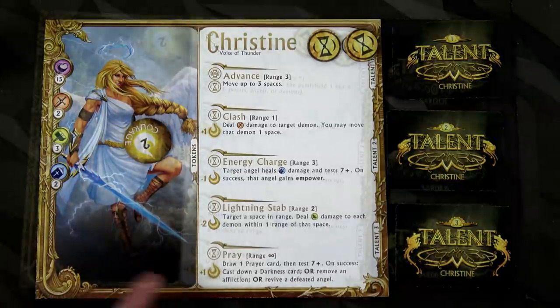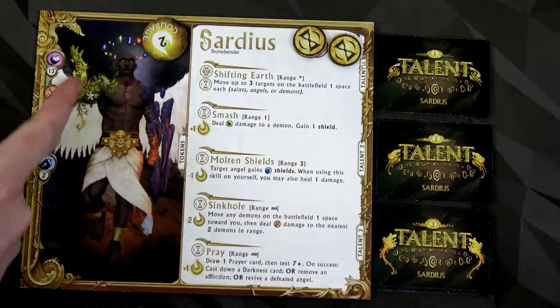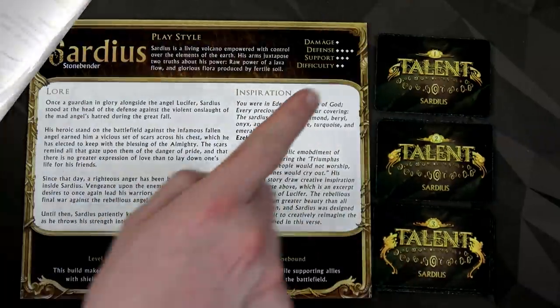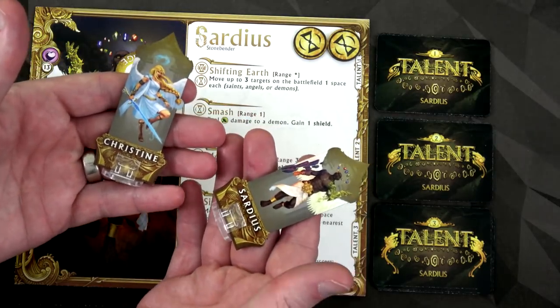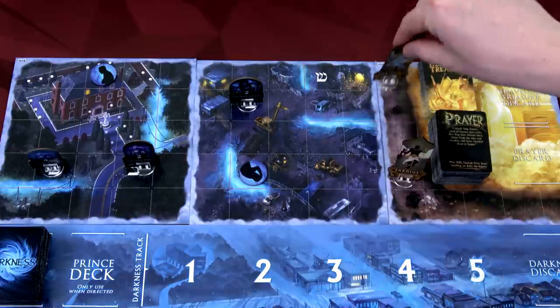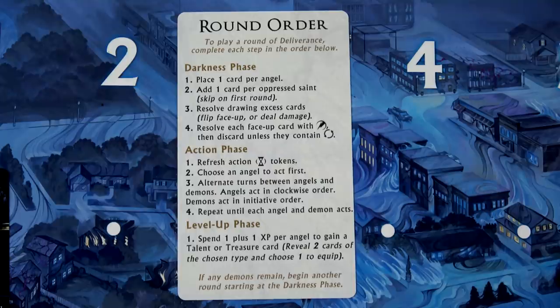Our other angel is Sardius, our stone bender. His art looks amazing - look at those growing trees and his stone arm. He also has two actions and the same three sets of talents. He's not nearly as much damage but look at all that defense and support - he's a little more challenging to play. Sardius is a living volcano empowered with control over the elements of the earth, his arm juxtaposing the raw power of a lava flow and the glorious flora produced by fertile soil. We'll place both angels onto the map - they have to start on the heavenly board side, so I'll have Sardius here and Christine here.